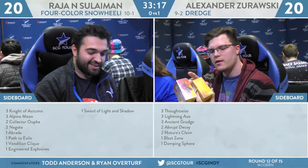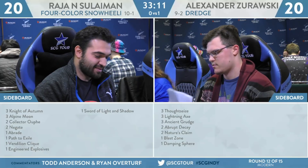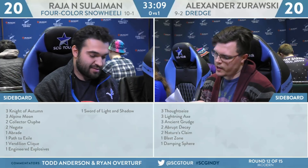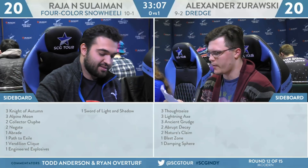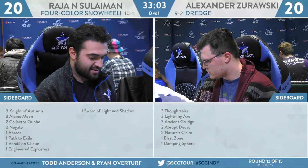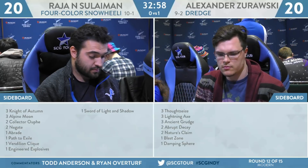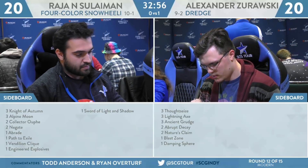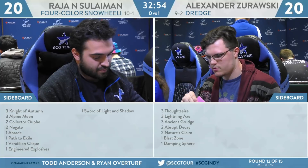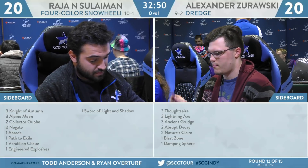Let's look at the sideboards for these two players. For the four-color Snow Saheeli strategy, we have three Veil of Summer, three Alpine Moon, two Collector Ouphe, two Negate and a Braid, a Path to Exile, a Vendilion Clique, an Engineered Explosives, and a Sword of Light and Shadow. Looking over this sideboard, there are no anti-graveyard cards. If you Path to Exile a creature on the battlefield, it does not go to the graveyard — that's true.